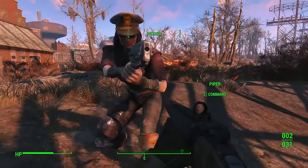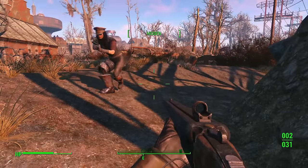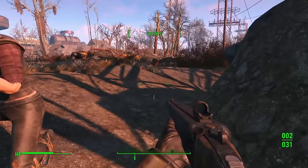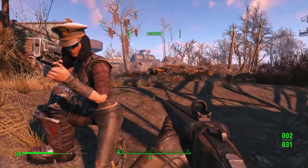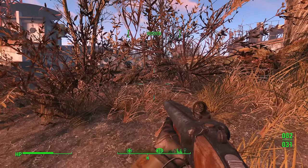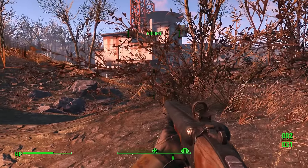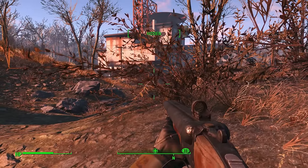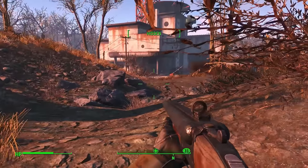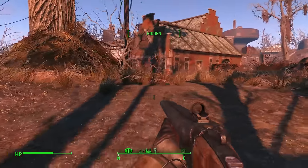The VATS system allows you to slow down time to almost a stop. In the old Fallouts it would completely stop time — this slows it down, so things can still happen while you're in VATS. It shows you all your targets and you can maneuver through them. It shows you percentages of hitting targets on certain spots: head, torso, left and right arm, left and right leg. When you go into VATS, if you're near any mines or turrets, it will also pick up on those so you can shoot them.